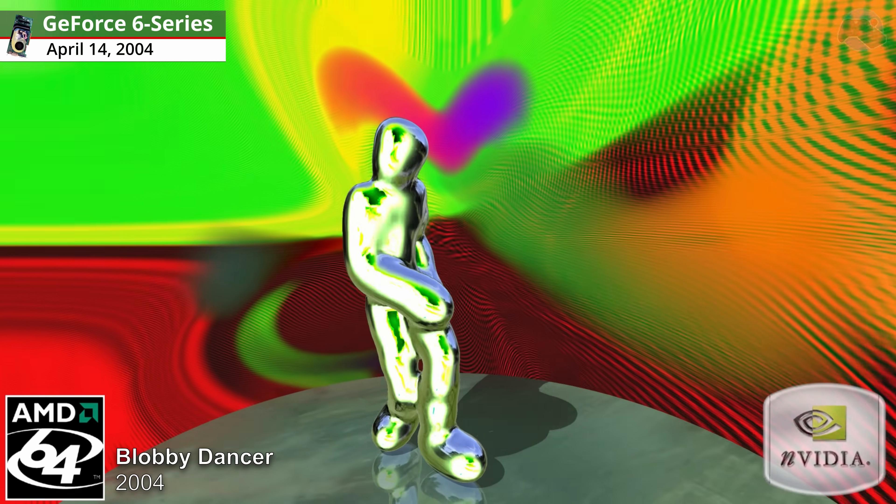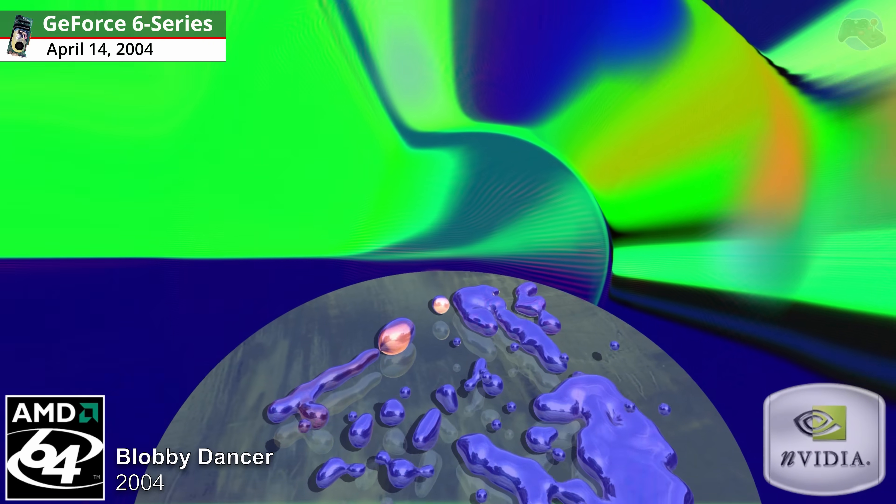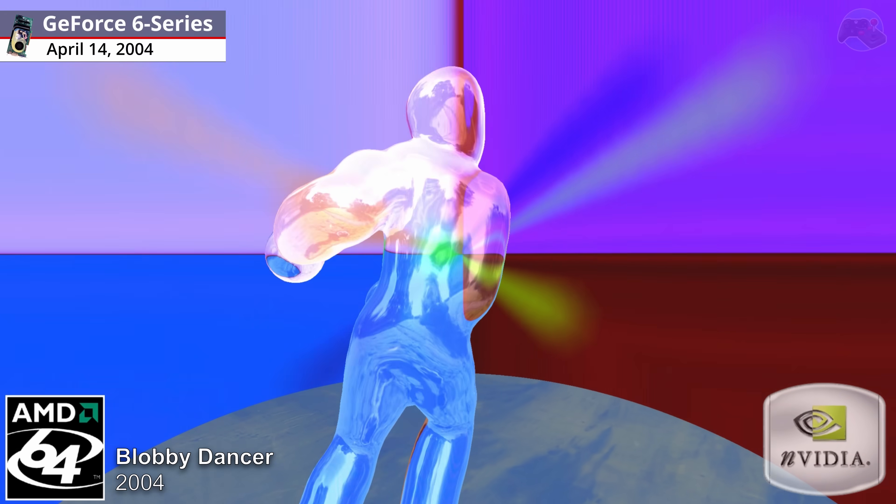Blobby Dancer, 2004. Blobby Dancer for AMD64 was a liquid-like dancer that moved and grooved in a surreal disco world of music, light and color.